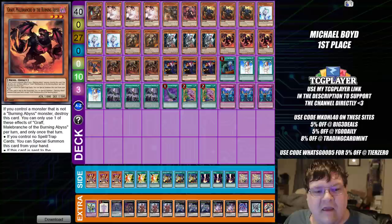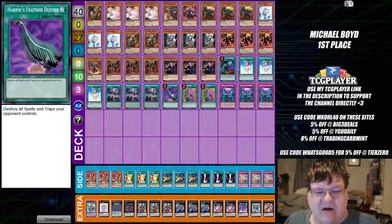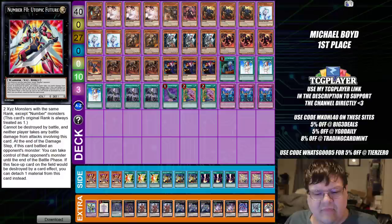Two copies of Farfa. Triple copies of Fiendish Rhino Warrior. Triple copies of Graf. One copy of Libic. Triple copies of Skarmarino. Triple copies of Torquide. One Call by the Grave. Triple copies of Forbidden Chalice. Triple Forbidden Droplet. One Harpie's Feather Duster. Two Dzeisies. And triple copies of Infinite Permanence.